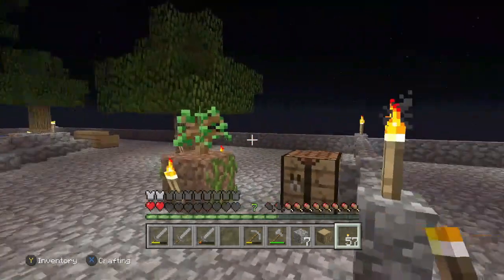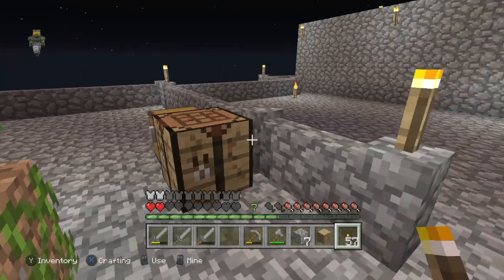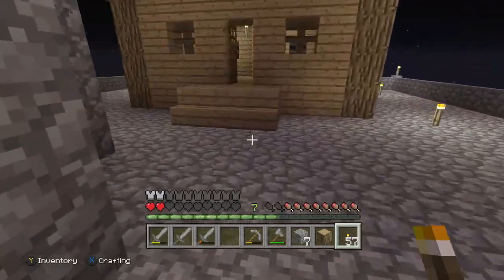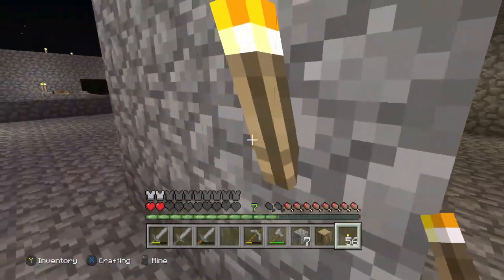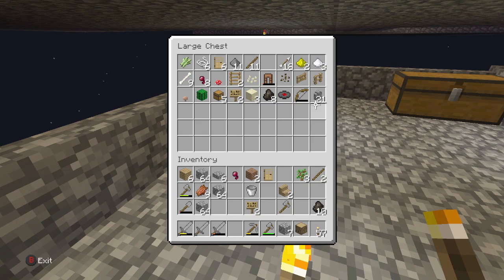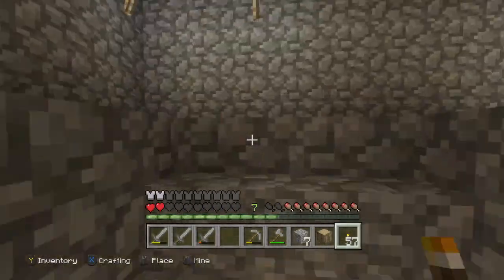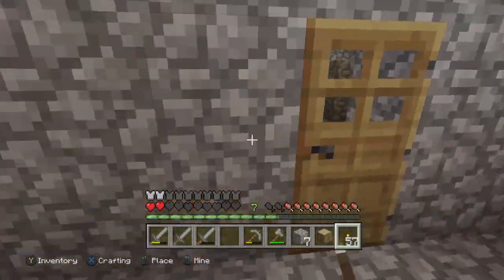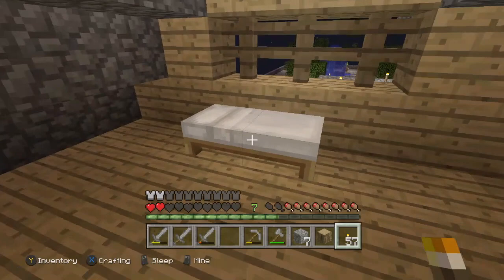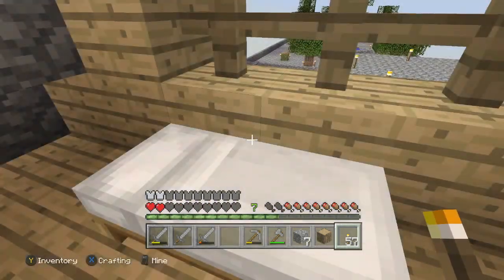I can't place leaves manually. If I had some shears — actually, how do I make shears? I need iron for that, I can't do that. I don't have iron anywhere. So in that case, it's gonna be really tricky to do this without shears, but we're gonna figure it out.